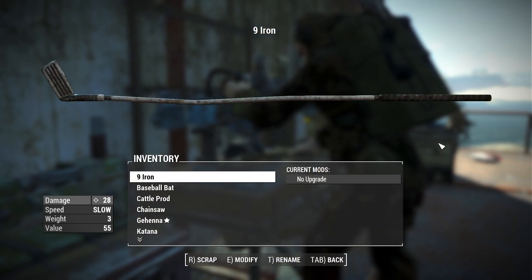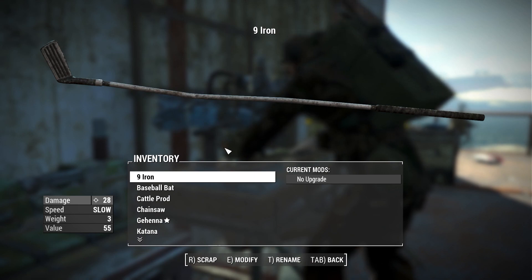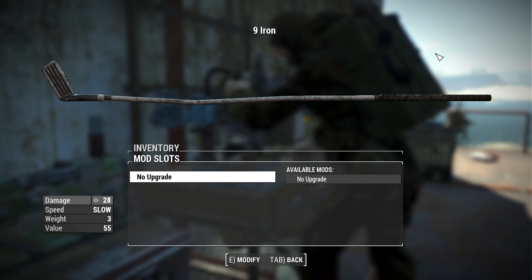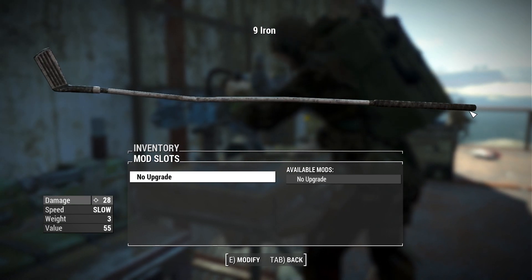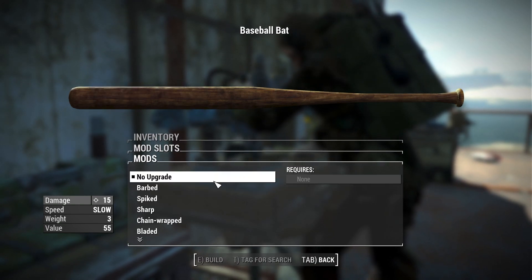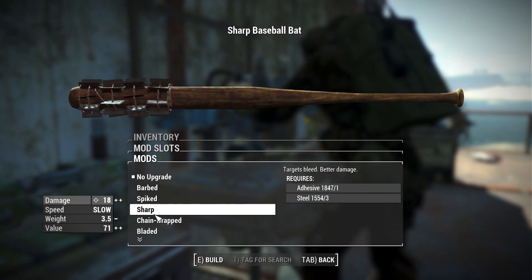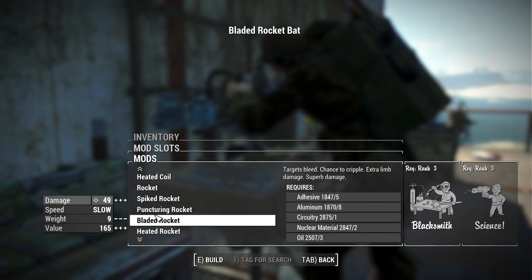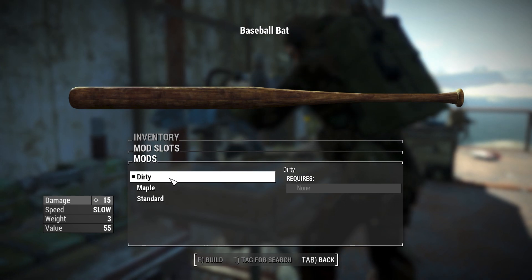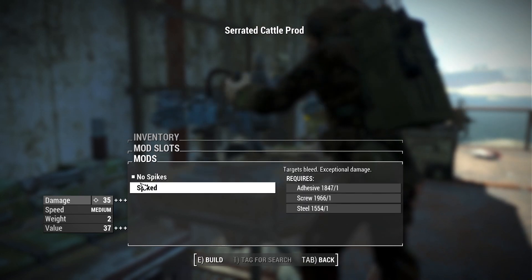Now let's talk about all of the attachments available in this mod. I know what you're thinking — 11 weapons, that's a ton of attachments — but I promise it's not. Some weapons don't even have attachments and the ones that do typically don't have a lot. The Nine Iron has no attachments. The baseball bat uses the vanilla attachments for the standard baseball bat — nothing new here, just a slightly different look. You can change the skin from dirty to maple or clean. For the cattle prod, we get some cool unique attachments: spikes that look very menacing, plus electrified, electrified copper, and heated coil.